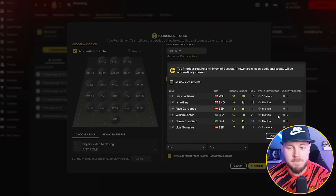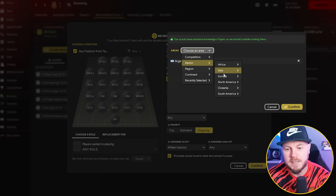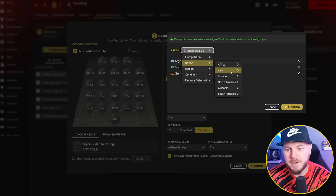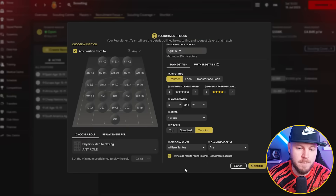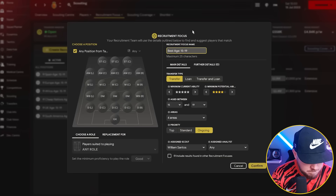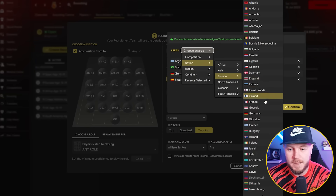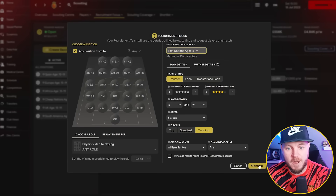At the minute, because I haven't got that many scouts, I've got every single scout out other than one — William Santos. I'm going to bring him in and assign the area for this one. I want three or four different nations: Argentina, Brazil, Germany, and Spain, because getting Spanish players in is going to be quite crucial. I'm going to untick the overlap so he finds different people compared to the focus I've already got, and I'll name it 'best nations.' I'm also going to add the Netherlands, as they're always producing really good players — so that's five nations confirmed.